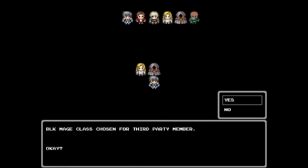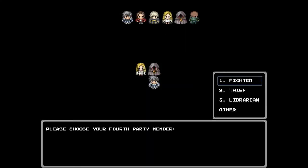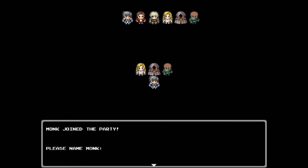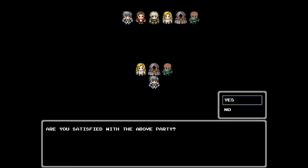Next is a black mage — let's do that for damage. She joins the party and we shall name her Peg, short for Peggy. And last but not least, how about a monk? Hand-to-hand, very cool little player model for the monk. Welcome to the party, monk. And we will call him Bunk — Bunk the Monk. Only makes sense. Actually it doesn't make any sense, but that's okay.